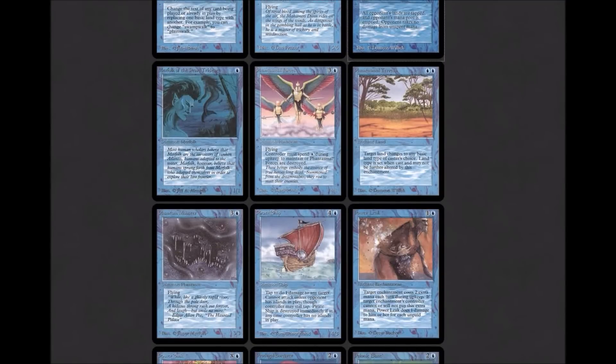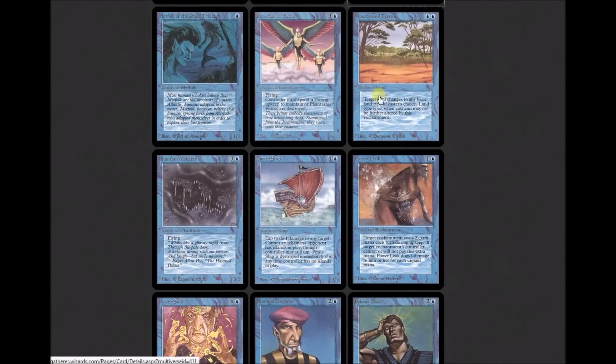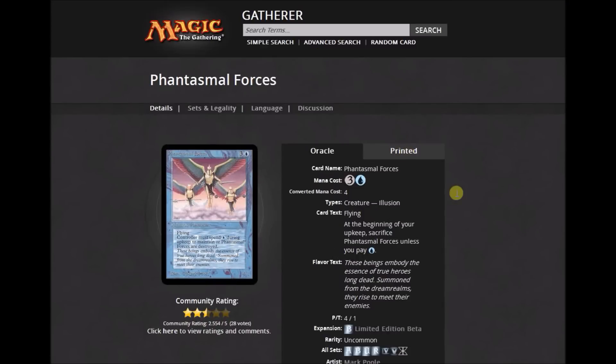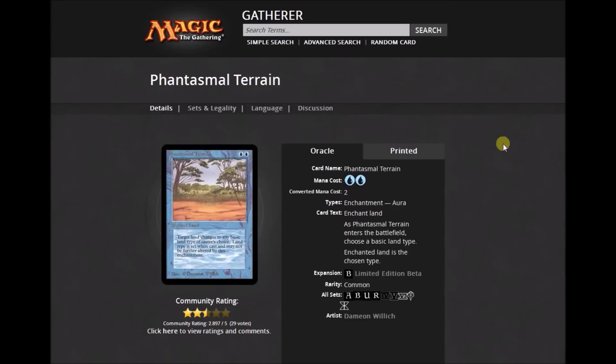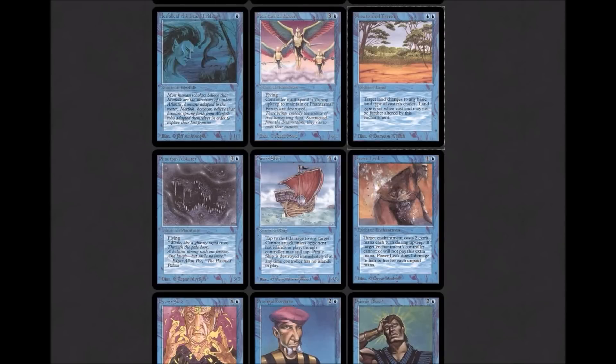Merfolk of the Pearl Trident: 1/1 for one, no special ability. Phantasmal Forces is a 4/4 flyer for three colorless and one blue with an upkeep of one blue — if you don't pay it, you sacrifice it. Phantasmal Terrain: two blue enchant land. As it enters the battlefield, choose a basic land type; the enchanted land becomes that type. Phantom Monster is a 3/3 flying for three colorless and one blue, nothing else to it. Pirate Ship is a pinger with islandwalk — it can't attack unless the defending player controls an island, and if you don't control islands you sacrifice it. Four colorless and one blue for a 4/3, taps to deal one damage to target creature or player.